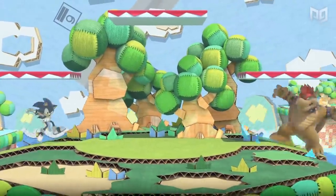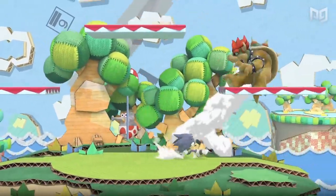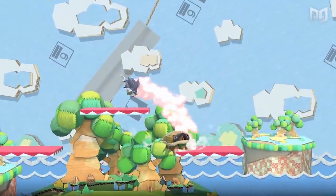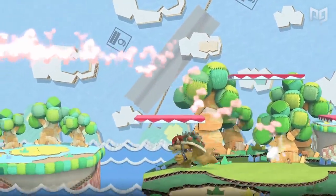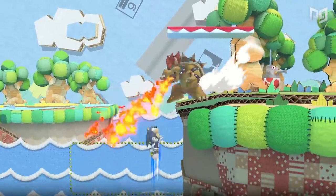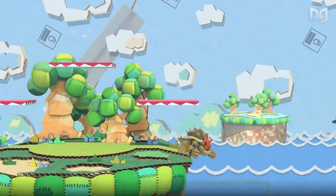Characters with good up smashes have an out-of-shield option that can kill, start combos, or get stage control. Examples include Mario, Olimar, Yoshi, Pikachu, Charizard, and ROB. Up smashes are really good in Ultimate too and they make shielding a lot stronger. These are all aggressive, turn-the-tide options — in Ultimate it can be hard just to retreat from shield pressure. Attacking a shield becomes a bit of a mental game where you have to know your options against theirs.